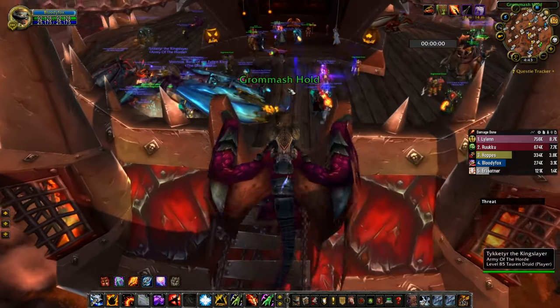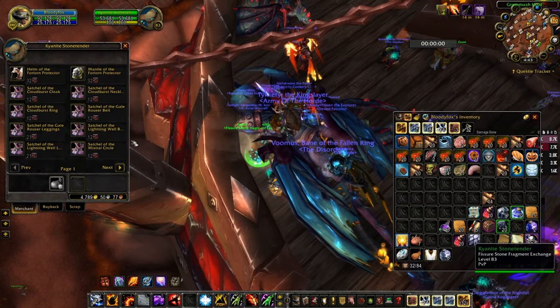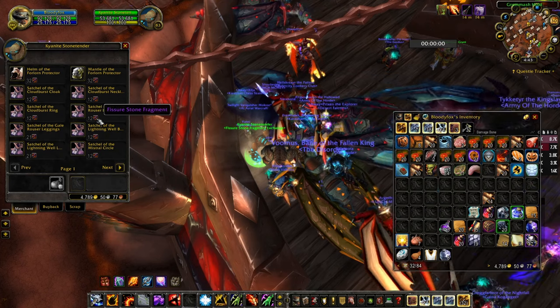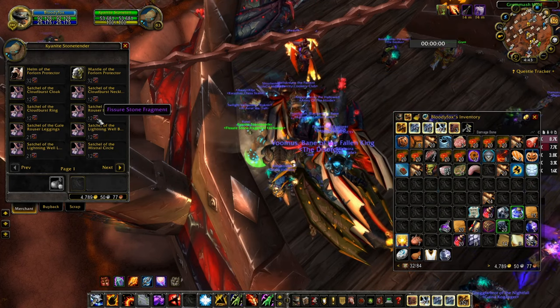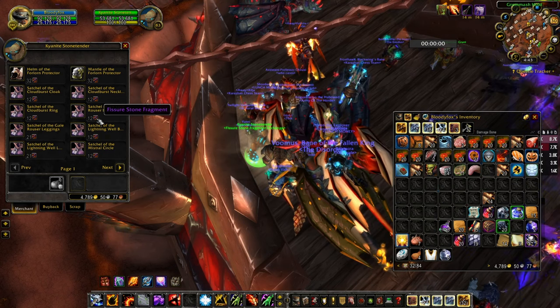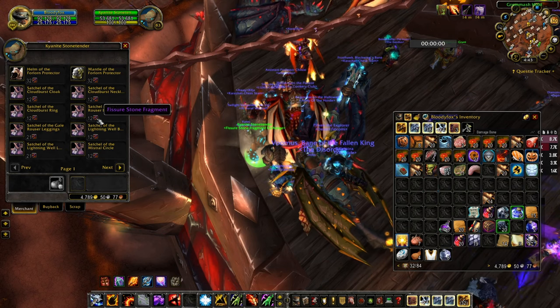There is a new currency: Stone Fragments. After you defeat a boss fight you will get 2 stone fragments per boss. If you defeat all boss fights inside that dungeon, then you will get an additional 3 stone fragments.